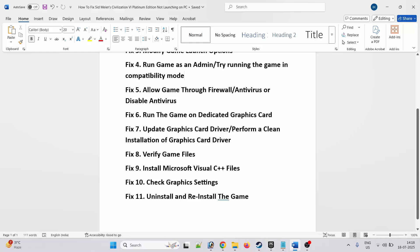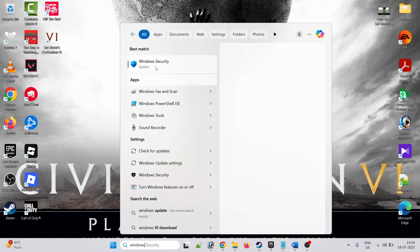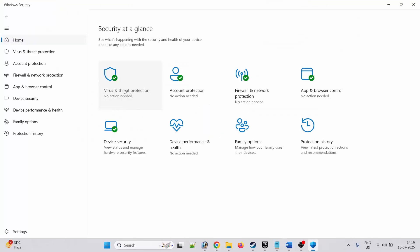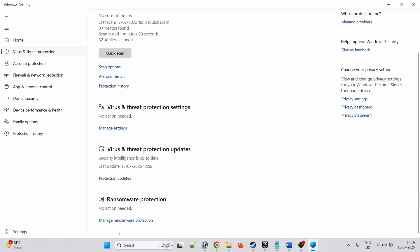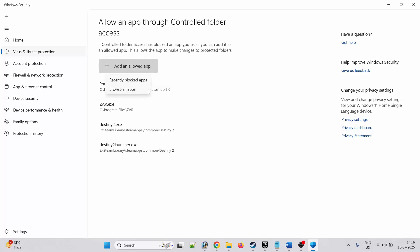Fifth solution is to allow the game through firewall and antivirus. If you are using any antivirus on your PC such as Comodo, AVG, Kaspersky, Avast, etc., then allow the game from your antivirus. To allow the game from firewall, follow these steps: in Windows Search type Windows Security and open it, click on Virus and Threat Protection, scroll down, click on Manage Ransomware Protection, click on Allow an app through Controlled Folder Access, click Yes. Then click on Add an Allowed App and Browse All Apps.